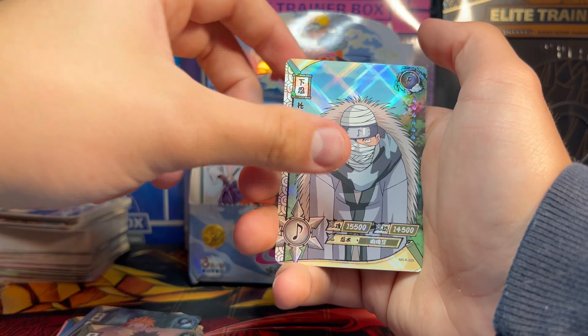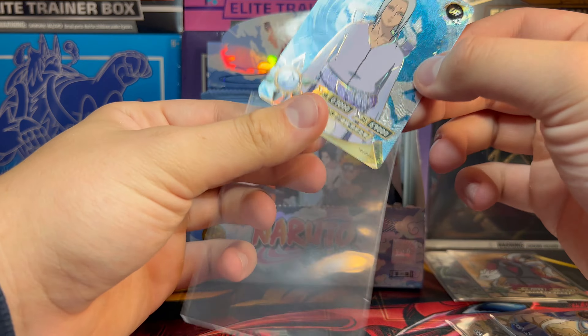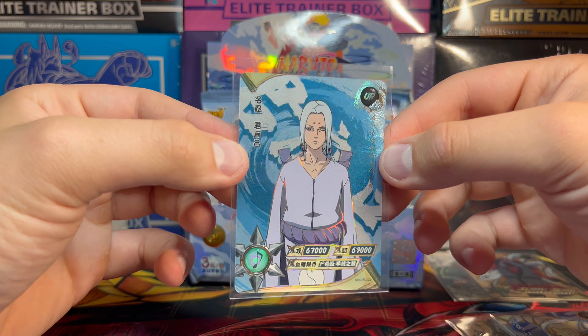I'm gonna have so many damn cards after this video, but I like these cards a lot. There are so many different tiers — I believe actually four tiers of different Naruto boxes, and this is like tier 2.5. We got Ino, and then on the end we have something really rare — a UR or an OR. That's definitely an OR. I could not tell you who this is, but this is a badass looking card. I like the Chinese font on it. These cards are from China, I think.